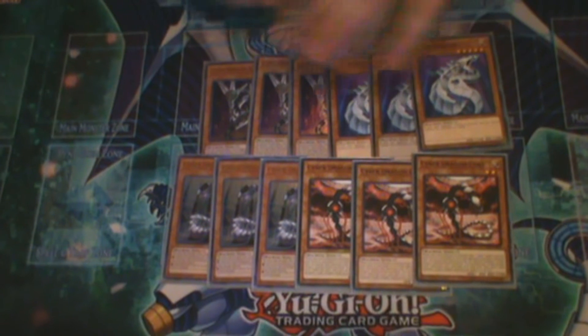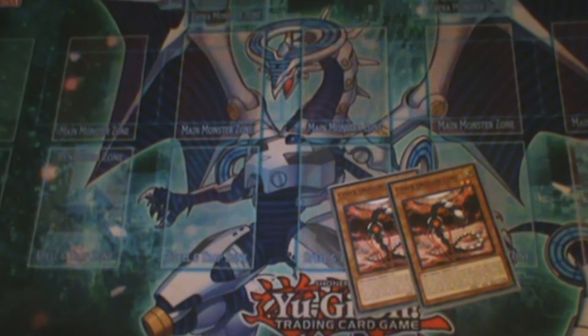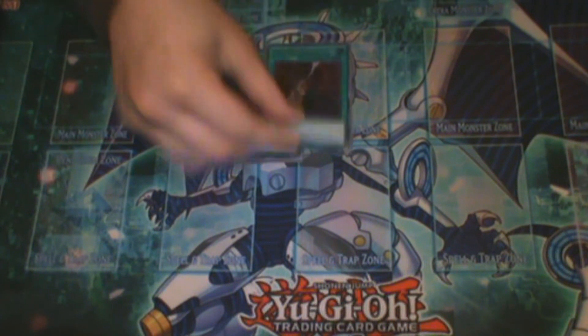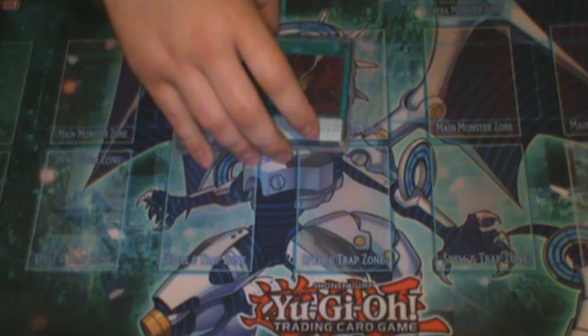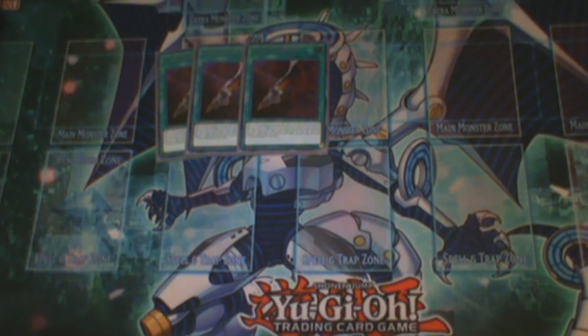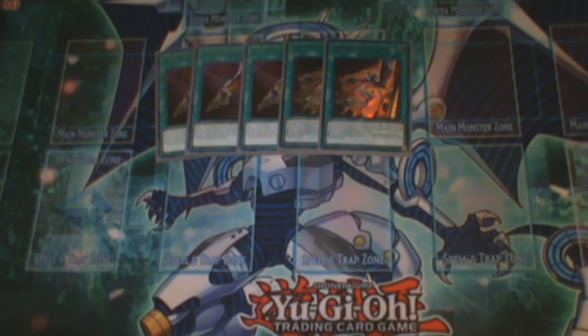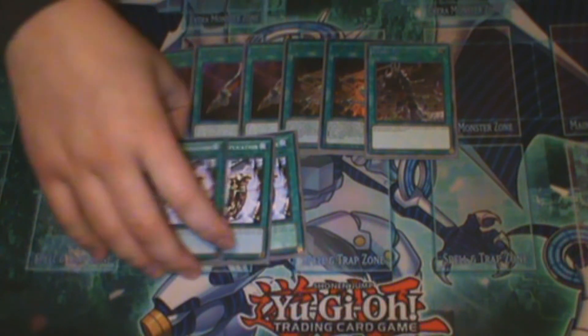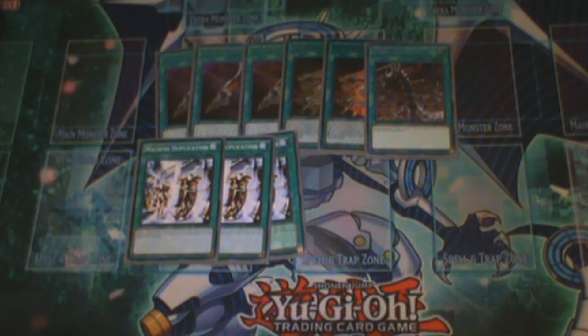Moving on to spells. Three Cyber Emergency — you have to play three, there's no 2, there's no 1, it's the standard. Two Repair Plan — it's free two o'clock game in my opinion. One Revolving Switchyard — if you guys like this card that searches your Cyber Dragons, play it at 2. I highly don't recommend going free. Obviously, you have to play the three Machine Duplications if you have nine targets in the deck — there's no reason why you shouldn't be playing this.